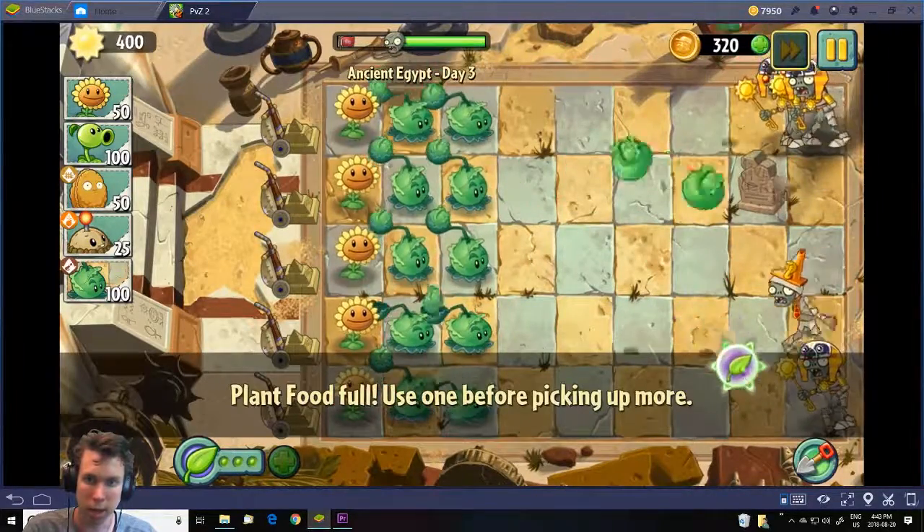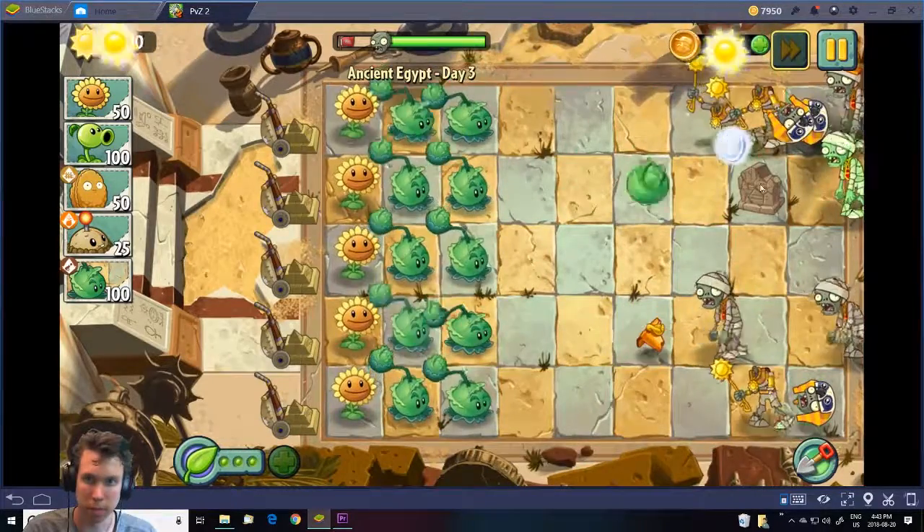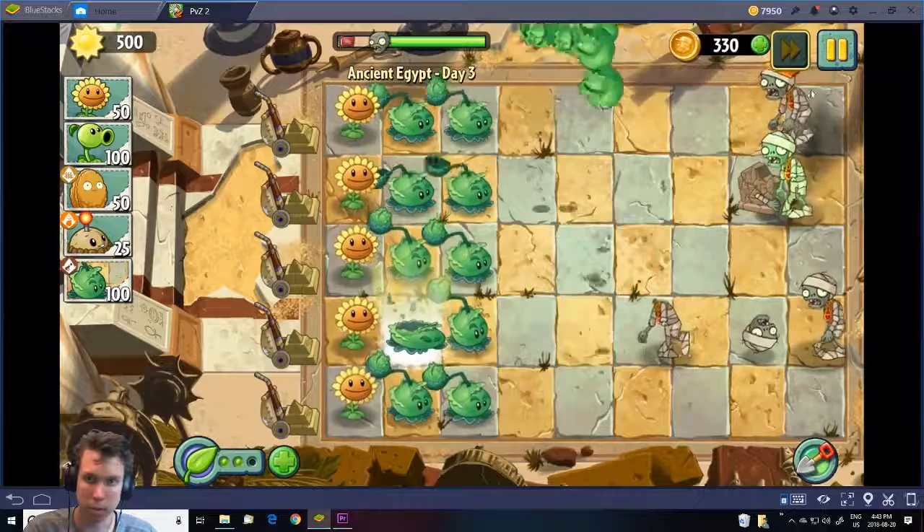It looks like we're going to need to use our ability, so we'll put it on this plant and they'll shoot at every zombie on the screen. There's another zombie with that ability, so we'll use it again.